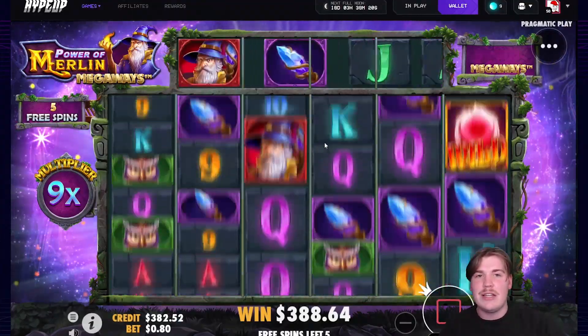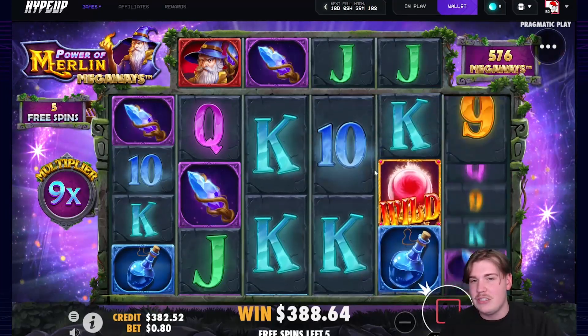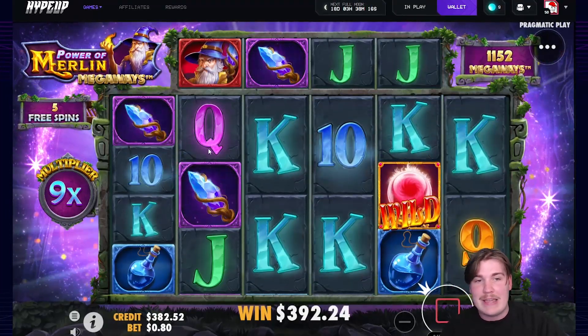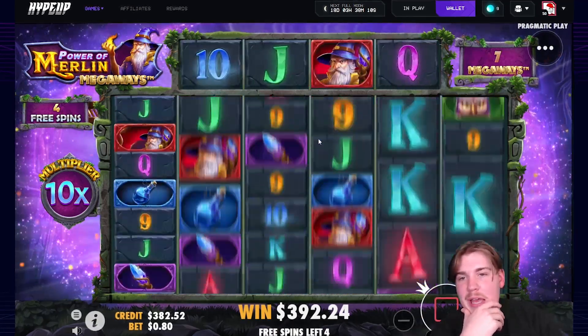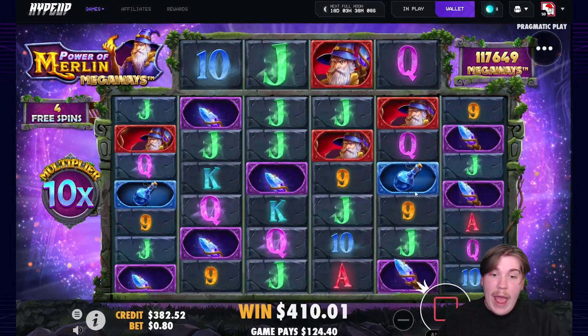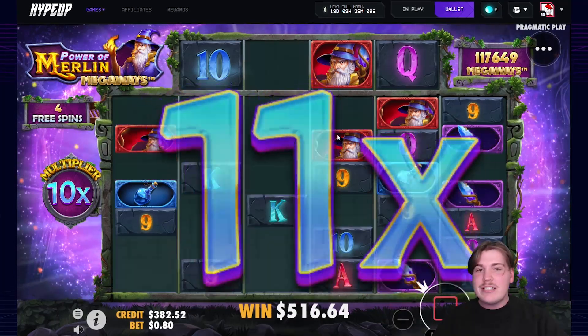If we can get another lightning now it is literally game set match. If we can get a king in here as well it's actually huge — we're on a 10x. Come on lightning again! These Megaways are insane. Wow, 124, what is going on?